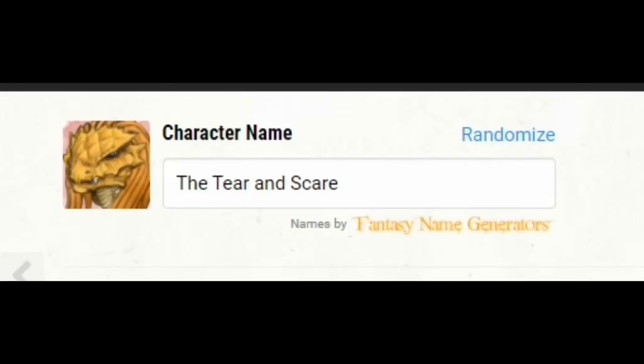Hey Optimancers, Chris here. Today I'm going to be presenting a build that makes use of a certain combination. The idea is I wanted to make a character that could use the attack action along with extra attack and do things that are more useful than attacking with a weapon. I'll show you how that works in a build I call The Tear and Scare.